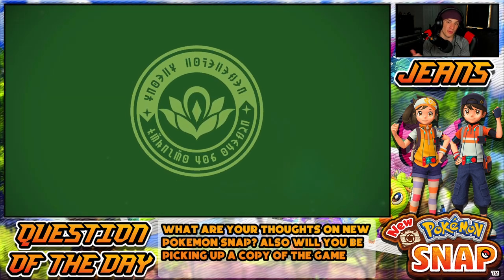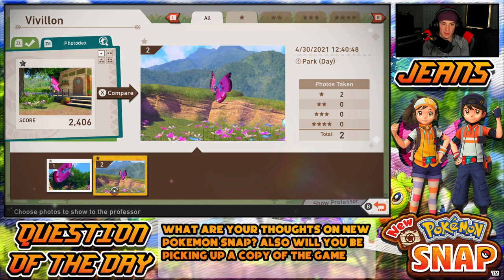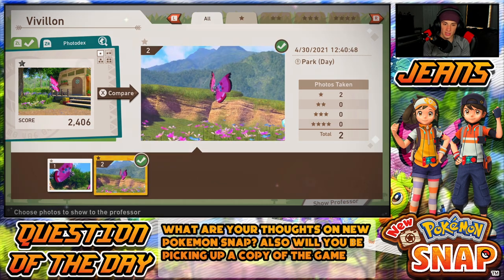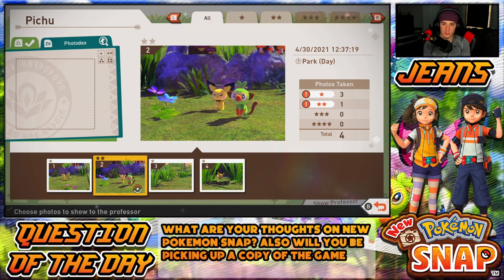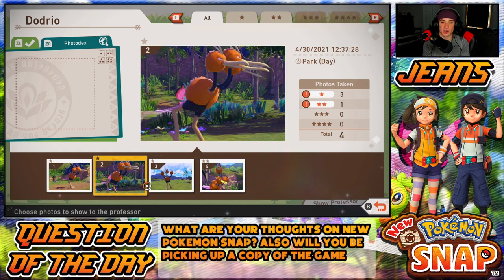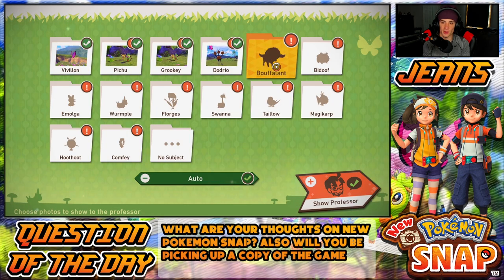I'm a big fan of collecting in any type of video game — like Breath of the Wild, Pokémon, I love completing the Pokédex. So obviously we are going to be 100%ing and trying to complete the whole Photodex. Now comparing these to my first pictures — I only get one picture per Pokémon. For Pichu I'll pick the one with Grookey since you get bonus points for extra Pokémon. Dodrio — I'm gonna get the front camera shot with Vivillon in the back.